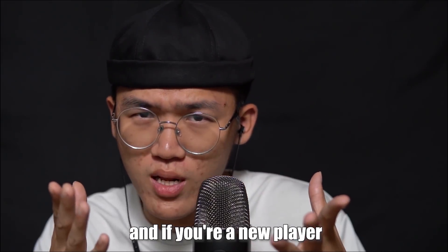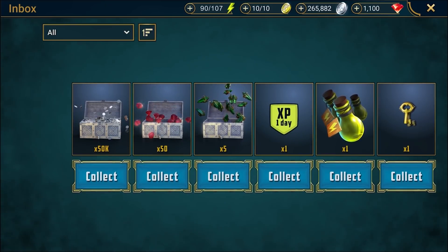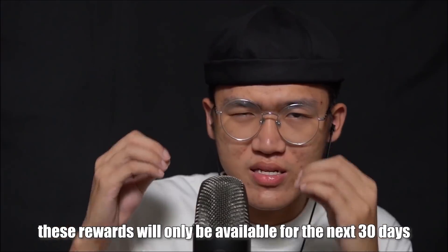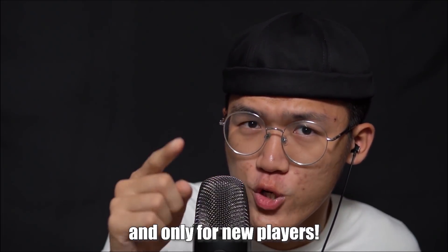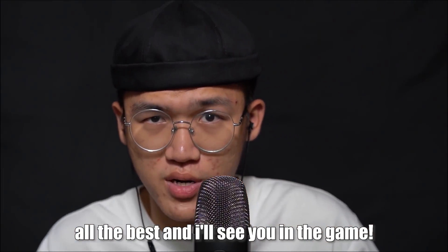If you're a new player, you will get 50,000 silver, plus 50 gems, plus 1 energy refill, a clan boss key, 5 mystery shards, a day of XP boost, and a free champion — Hex Weaver. These rewards are only available for the next 30 days and only for new players. All this treasure will be waiting for you. All the best, and I'll see you in the game.